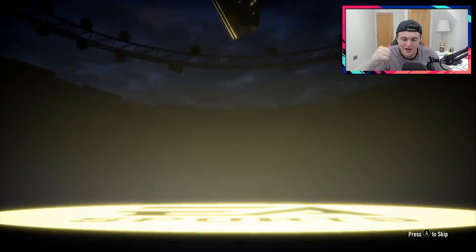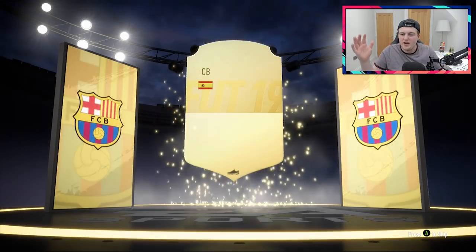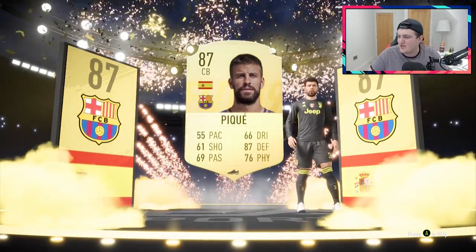Come on EA, give us something decent from these 25k packs. Walkout! Let's go, we've got something exciting! It's going to be an 86 plus as well, something decent. Spanish... no way. Oh I hate you EA, you little tricksters. I thought I'd actually pack Ramos - I needed Ramos as well.